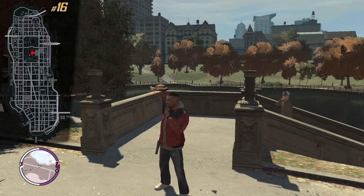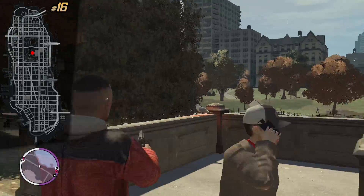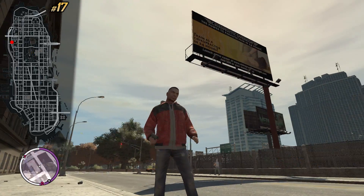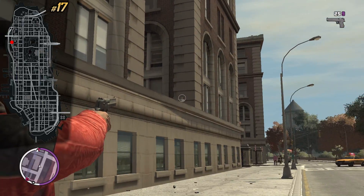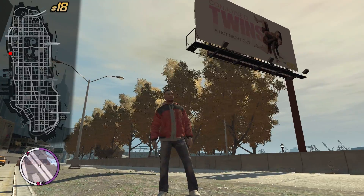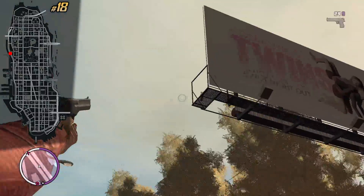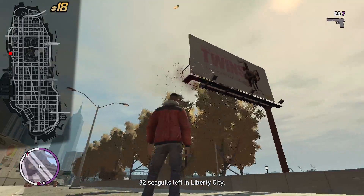This is the last park seagull — it's on these stairs, not difficult to find. For the next one, look for the yellow billboard right over here; across the street from it you can find this one above ground. This seagull would benefit from a sniper rifle, so take your sniper rifle or your M4 and shoot it from the ground. Of course it's also possible with a pistol.